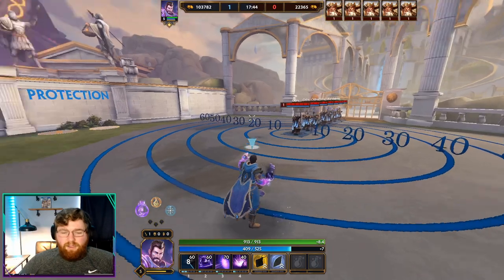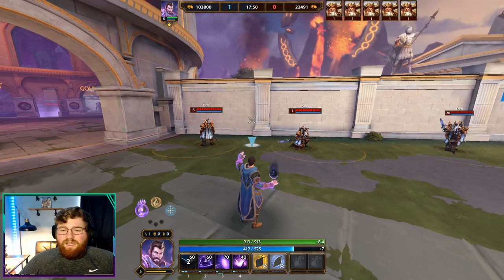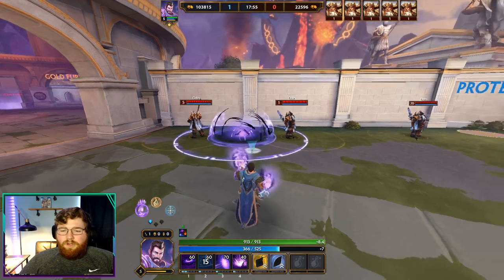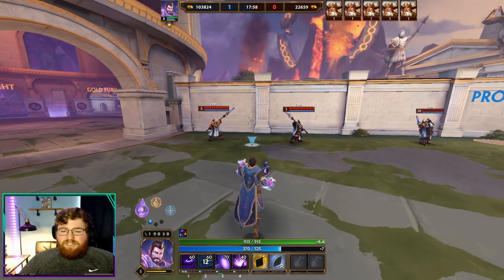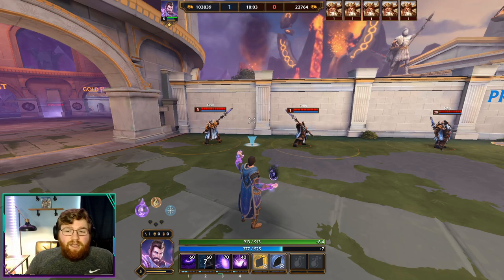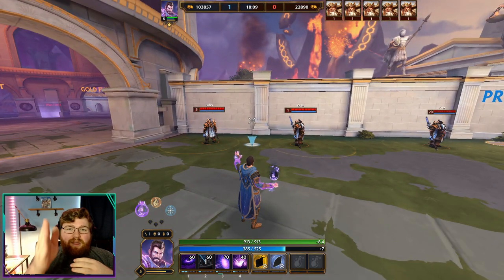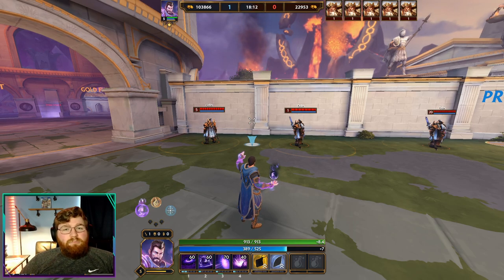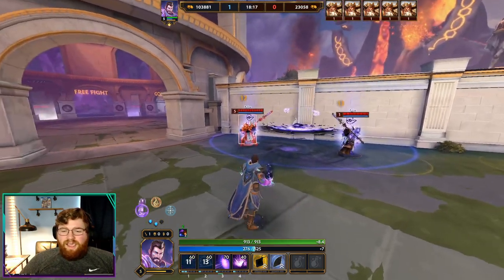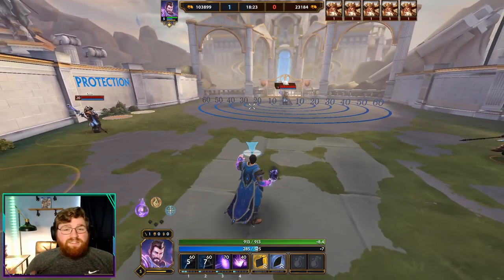One way to confirm that ability is your two, which has some interplay and synergy with the one. Your two puts down a circle and after about a second it'll pull everyone into the middle. So you can put the two down and then shoot the one right through the center — that's your bread and butter combo for void stance. They'll take the initial big chunk of damage from the purple line going out, and they stay in that ring taking ticking damage.